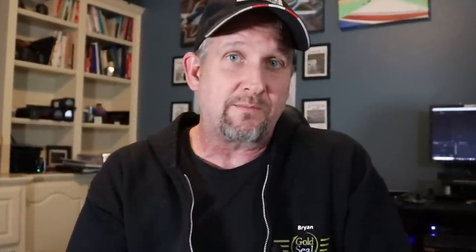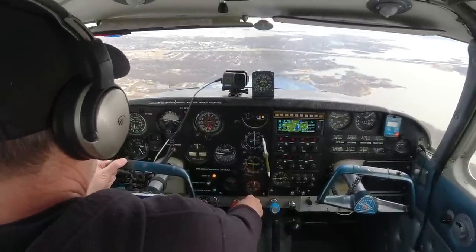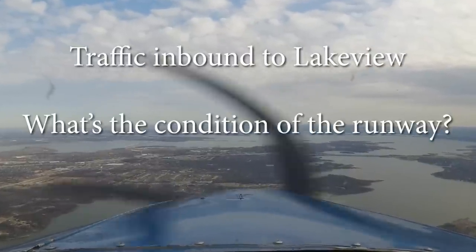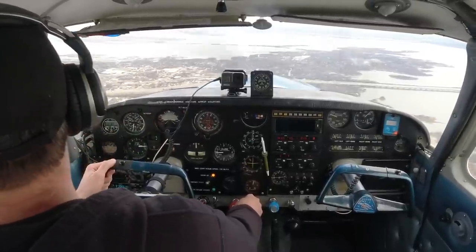The number one indicator that you're about to do this particular type of landing is when you announce that you're inbound to the field. Other pilots in the area know that you're about to have to do this sort of landing because they've been there before, and they want to make sure you're aware of how bad the conditions are. I want to talk about this type of landing — what to do as you approach the airport and how you do your downwind, your base, and your final legs. So let's hop on the plane and take a flight.